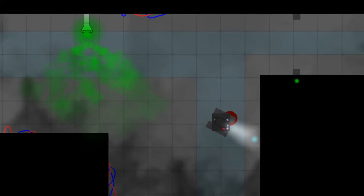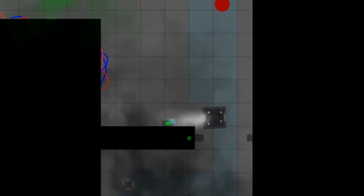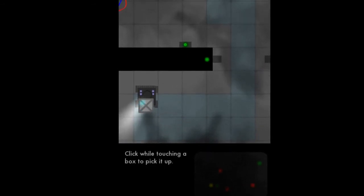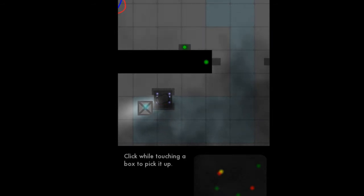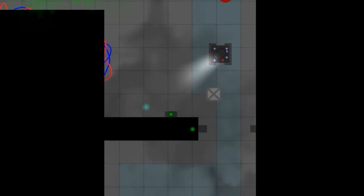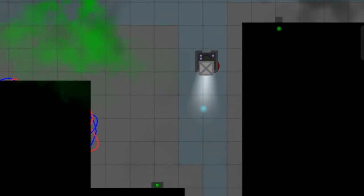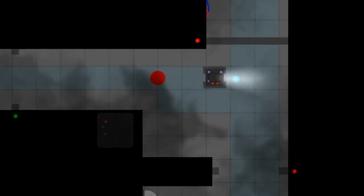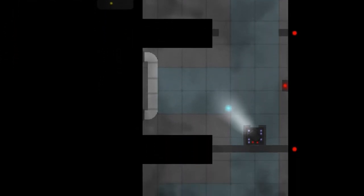We've got a red button here — that's going to open the door. Now we can come down here and learn box mechanics — click a block by clicking while touching it. If we're not close enough we can't pick up the box, but if we're right next to it we can pick it up with a left click and drop with a left click. Just learning the mechanics of the game. We drop it right here on a button and then we can proceed through. Another button opens another door.